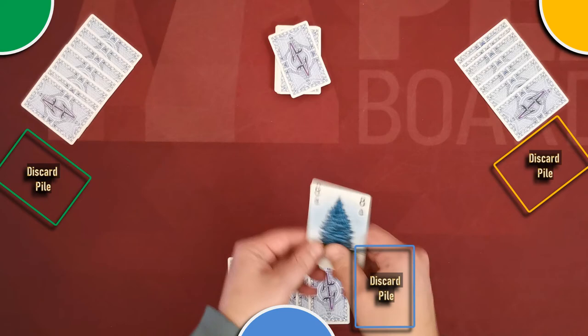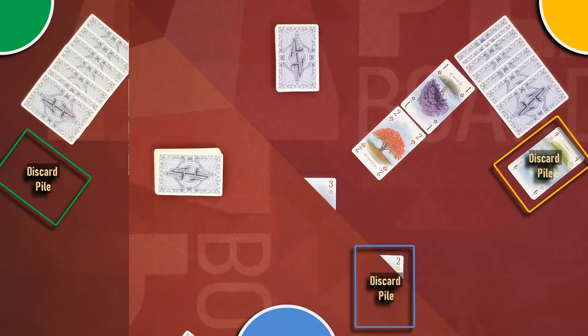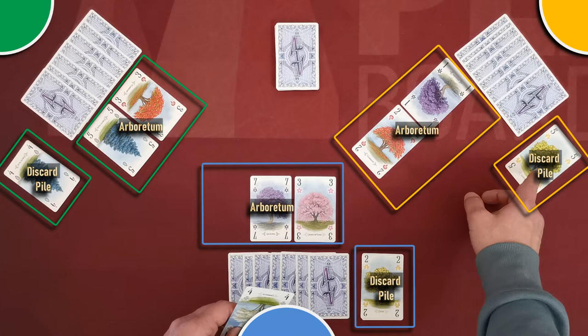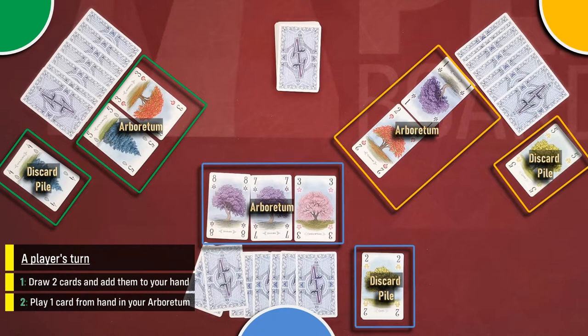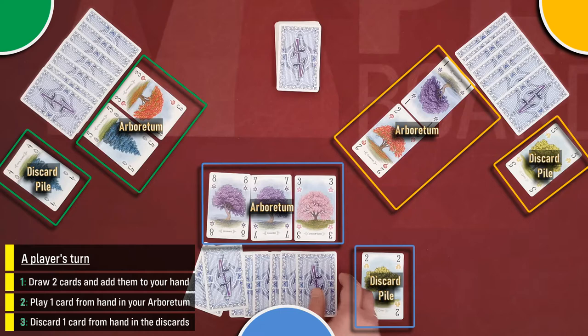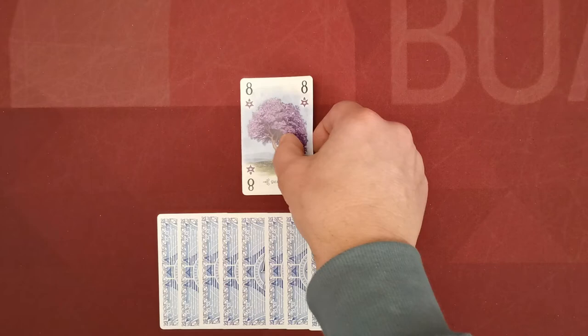In the very first turn the player has no alternative but to take cards from the general stack. You may only take the top card from a player's discard pile. After choosing the first card you may decide to take the second from the same pile or choose from any other source. After drawing, you must play one card from your hand into your arboretum, then discard one card from your hand to your discard pile. Then it's the next player's turn. On your first turn you simply start your arboretum by placing the first card.